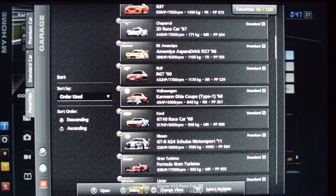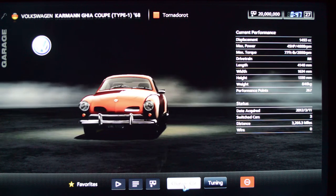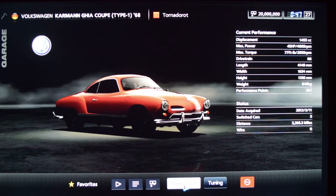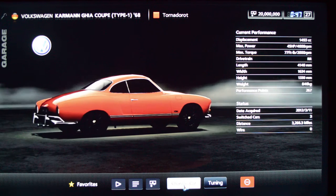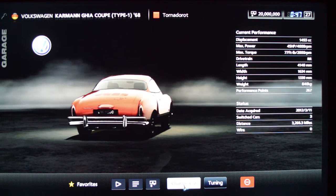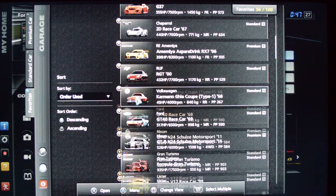Next we have the Volkswagen Karmann Ghia. I mainly like driving this car because of the rear-engined drivetrain. It doesn't have a lot of horsepower — 45 — but the balance is really fun to play with. You can really toss this car around, and if you like driving with opposite lock, that's the way you make this car corner. I mostly toyed around with it around the Nordschleife just to see, because it's fun to take a car with very little power around a track like that — you get into a momentum racing style where you've got to carry speed as much as you can.